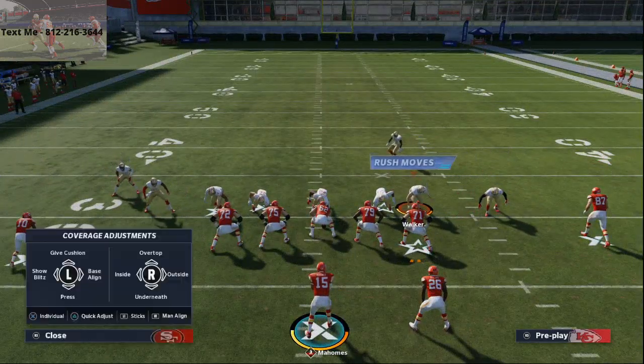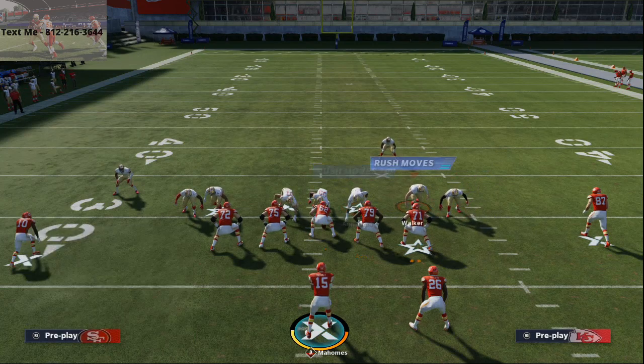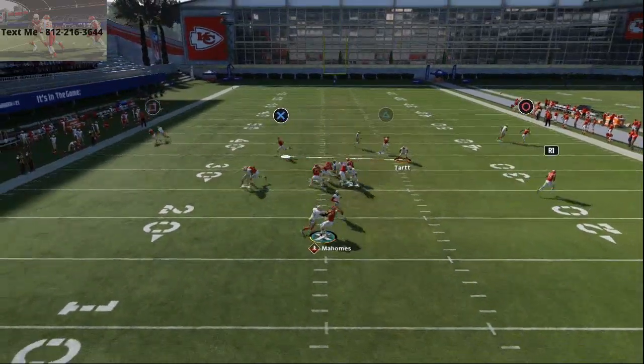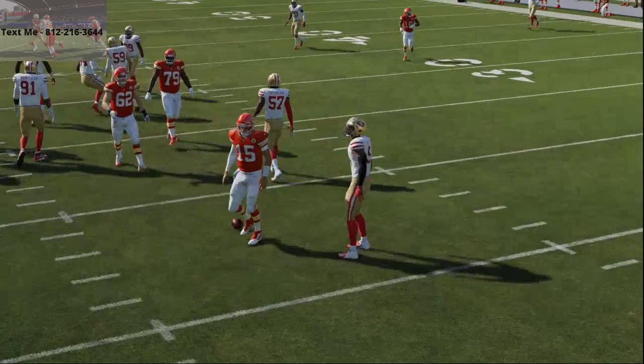What you want to do is pinch the line, which is going to bring these linebackers in just a little bit. Then you're going to bring your safeties down into the box. This is a very good pressure defense from the jump. The reason it's so good is man coverage is really good this year, so that press man alignment on the outside is going to be very effective for you.